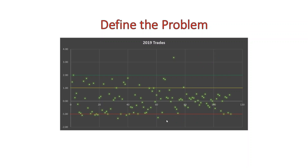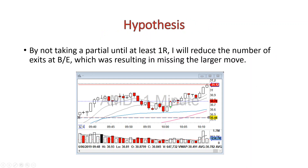So that's what I was hoping to improve on. In order to do that, I developed a hypothesis that instead of taking a partial quickly and then getting stopped at break-even, if I waited at least the 1R, I would end up getting a larger move and making more profit in the end. Once I got my entry plan down, I would take a quick partial because I wanted to feel good that I wasn't wrong, and then I'd get out — ultimately missing the larger move up to where I wanted to go.